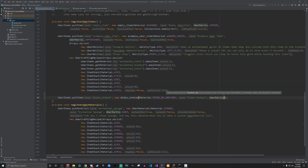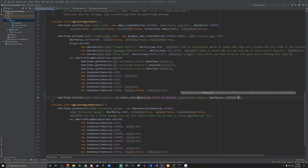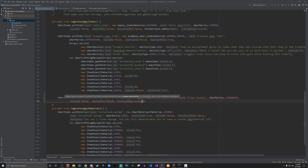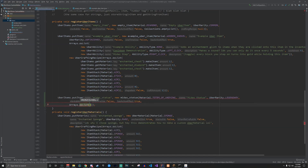Next we set the UberRarity — there are eight rarities to pick from. I'll make this one legendary, which is gold, and I guess that goes with the whole Midas theme. Is the item stackable? False — you don't want multiple Midas statues at once. One-time use? Also false — it's an item you can use forever. Does it have an active effect? Yes, because I have some things planned that are fairly interesting with an active effect.